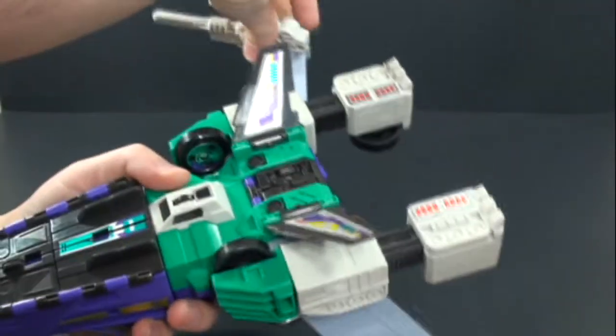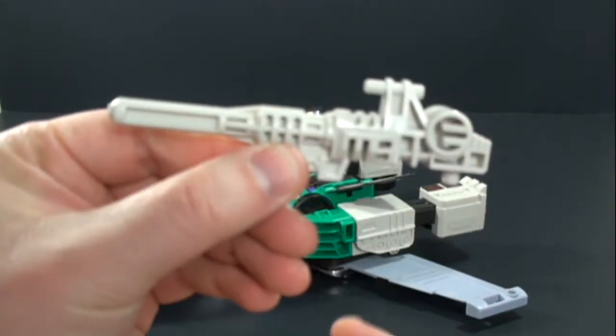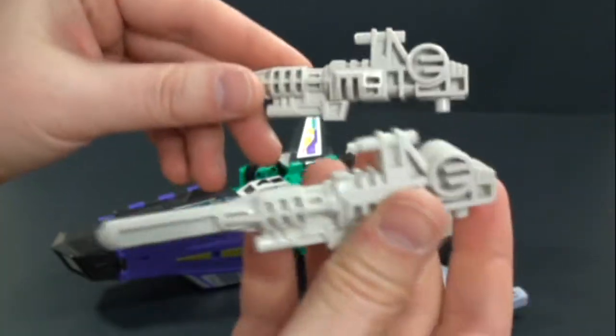Let's take a look at his accessory pieces quickly before we get into another mode. He comes with two guns. You can see they've got some nice detail on them. They are not a left and right, unlike Quick Switch or Six Knight, which is really nice.